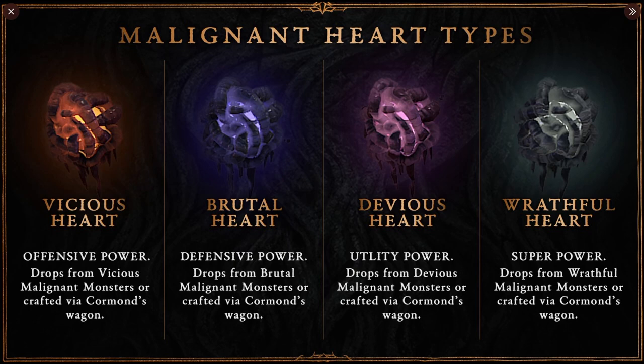These can be crafted or drop from Malignant Monsters in game. You can see the different color variations they have, and that's what they mean when you have a jewelry piece in Season 1 and you start to get these Malignant Hearts — you will have to match these hearts with that socket. So you're going to have to find a jewelry piece for Offensive Power, Defensive, Utility, and Super to match these different colors with those jewelry pieces.